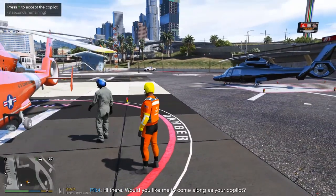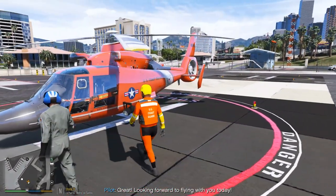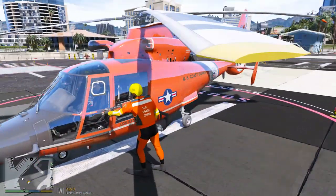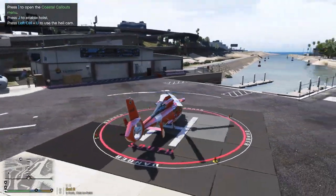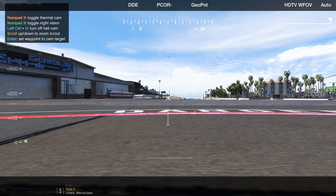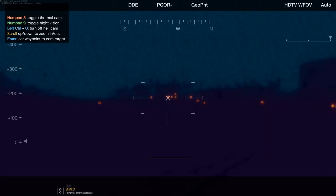Let's see what this guy has to say — he's asking if I'd like him to come as my co-pilot, so I'll press yes. He's going to be our co-pilot. I'm probably just going to make him fly because I want to be the rescue swimmer. Left control is for the helicam — just gotta remember that. We have our thermal cam and our night vision cam.